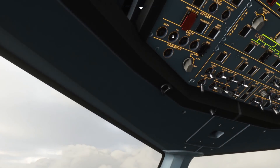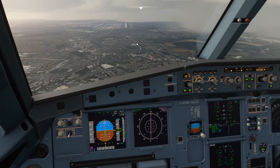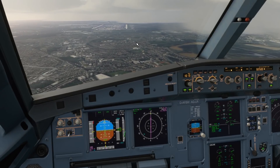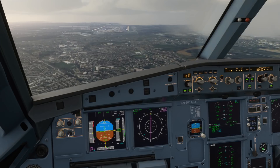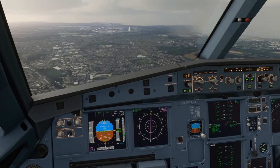I'm just going to clear the ECAM with the landing checklist. Passing six miles out, we'll pop the landing gear down. We can also go flaps three, arm those spoilers, and flaps full.